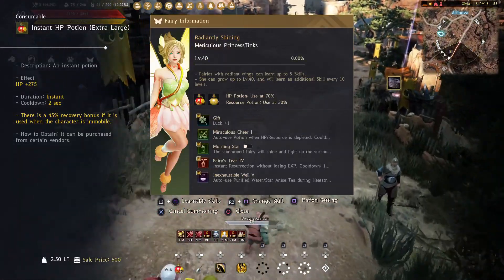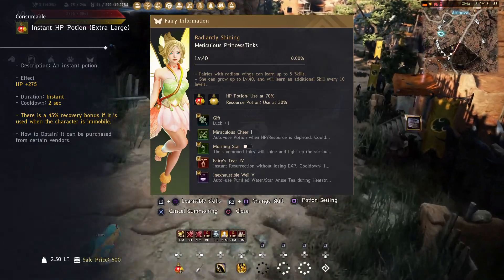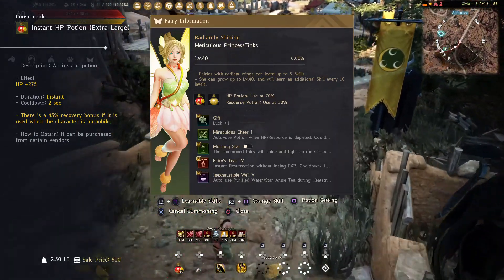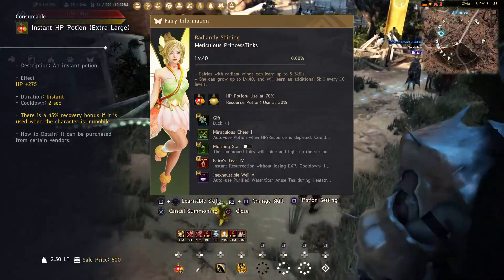I do have a Tier 4 Fairy, but unfortunately her Miraculous Cheer is garbage, so I'm thinking about trying to rebirth her at some point. I'm not too sure - let me know what you think.